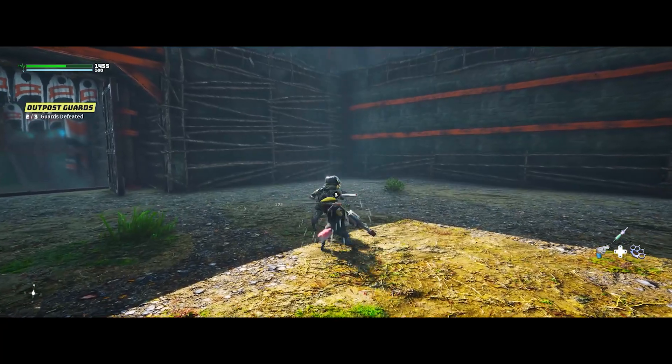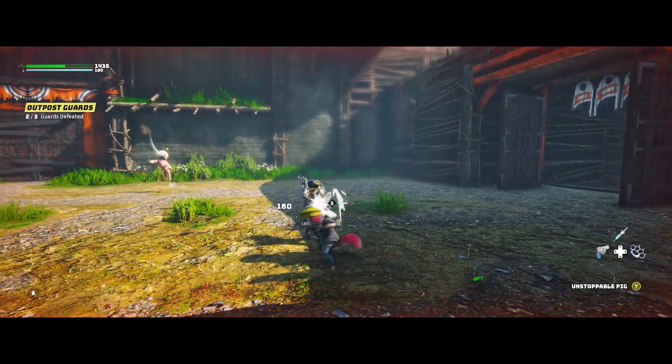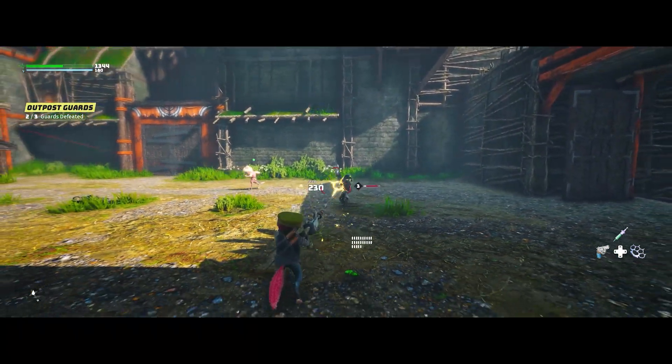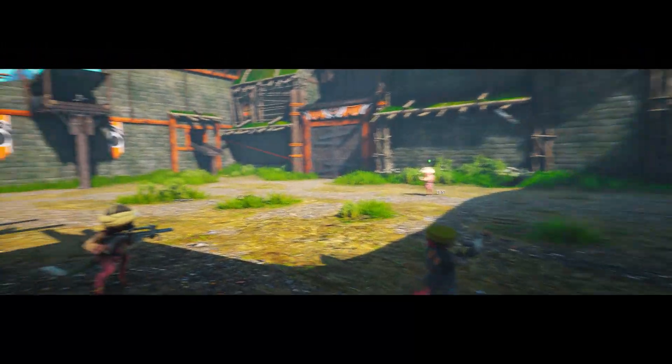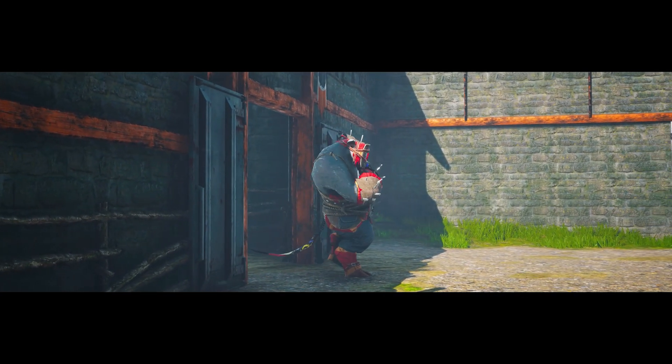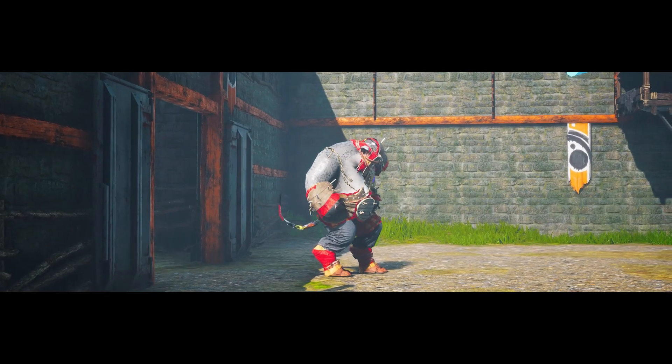In terms of gameplay and fun factor, these outposts are the best things to be doing right now at the beginning of the game in my experience. Capturing outposts also allows you to unlock new abilities for your character depending on whether you're good or evil — either helping people escape from these outposts or telling them to fight — but that's really up to you.